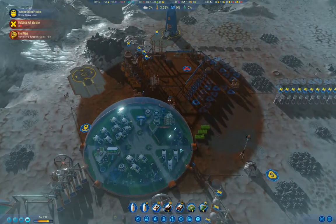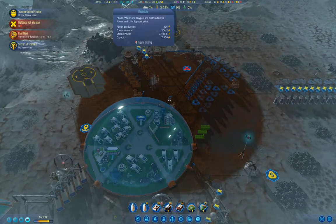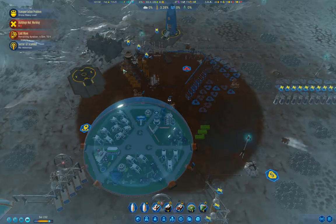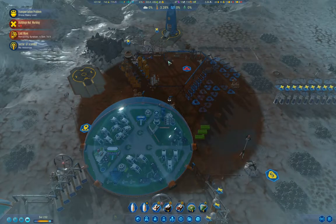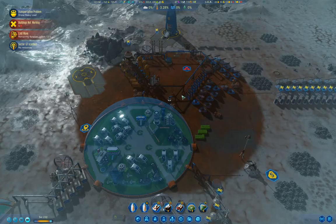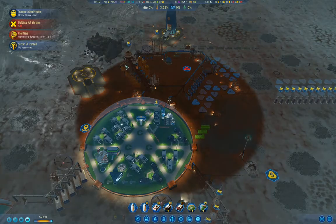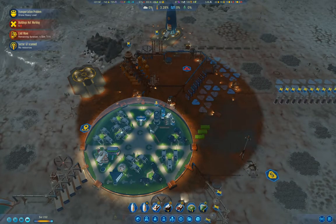It's online. We drew a huge amount of power right when it came online, but now we're up to 130 positive. That's because all this stuff here in range is now no longer drawing twice as much power - the moisture vaporators, drone hubs, lasers, the fuel thingy - everything in the dome.